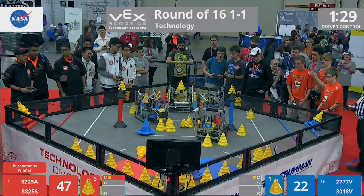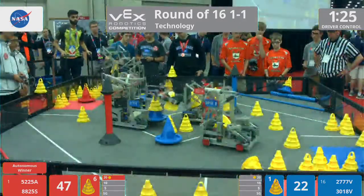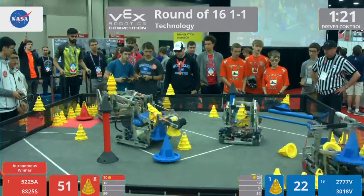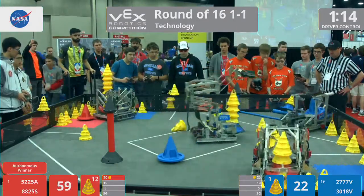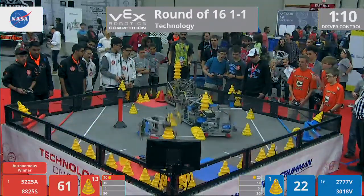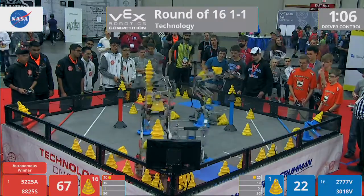A fourth coming in. Blue side, 30, 18V, Vex Calibur. They have a cone lodged in the robot, but that's not stopping them. They grab the blue mobile goal and make their way over to their scoring zones. Garbosh doing the exact same thing, getting locked onto their partner. Now they're free, but the stack falls off.